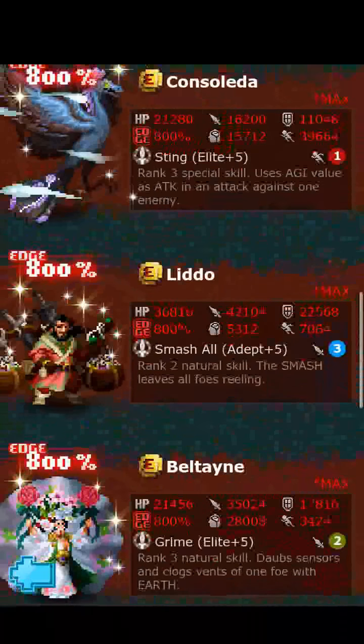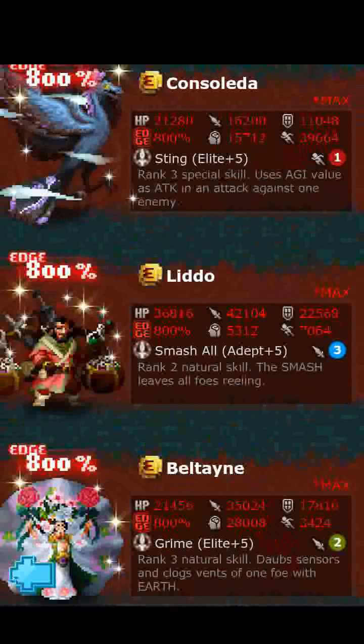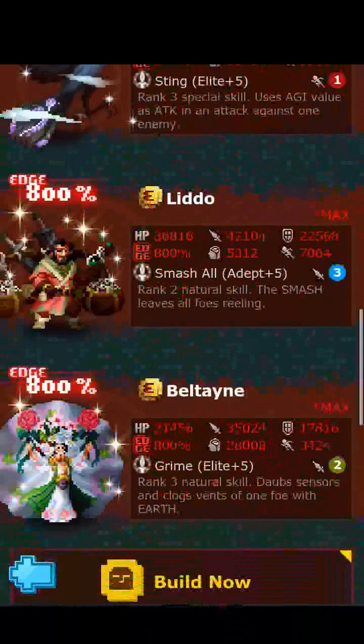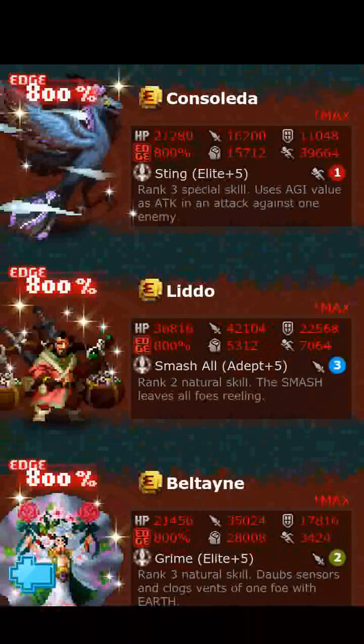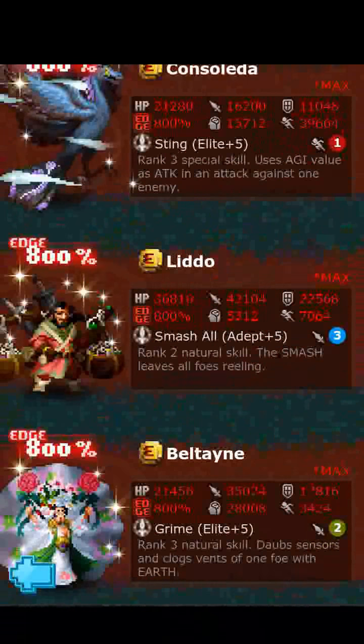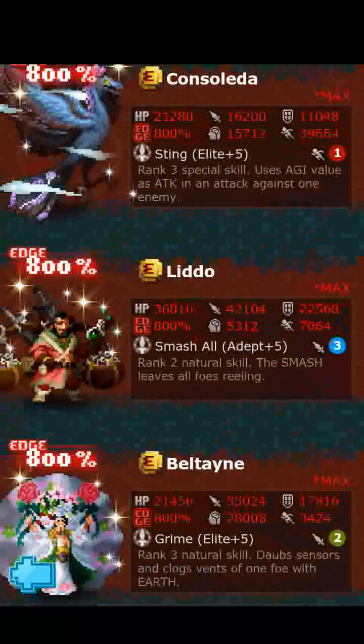Usually I would compare these fighters, but I'm not even going to bother considering the fact that they're all just extremely horrible — they're not even worth comparing. We've had so many single-target stings now. Probably the best single-target sting nowadays is Hightaggle at this event. Lido's Smash All Adept and Beltane's Ground Single-Target Elite — we have a ton of those as well. These fighters are just horrible. I think this event will get me to start only comparing fighters that are actually worth comparing — just give you guys the raw breakdown of the stats, what they could be useful for, and what I personally would use them for.